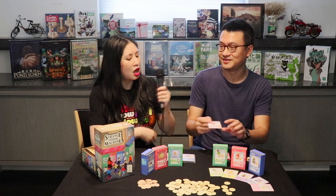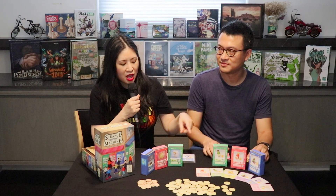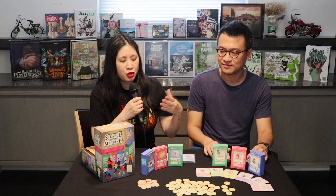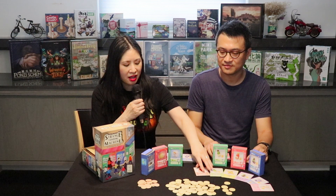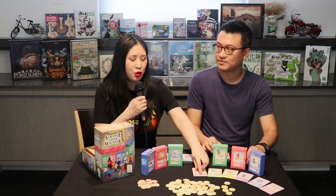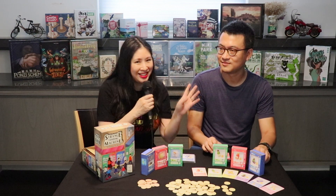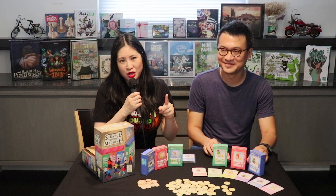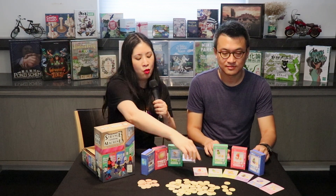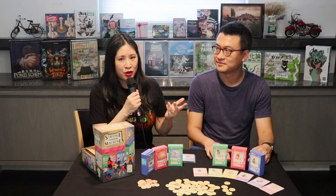In the second game mode, we still use the six different vending machines, but there are actually two different decks for the two different modes. You will switch to a different deck. In this deck, the front of the vending machine shows you the type of goods, but it doesn't show you what it requires — you actually have to go find another card to complete the recipe, the Wizard's Recipe. If you don't, you won't get any points. Your opponents don't know what recipes you're looking for, and you can only get up to five cards, so you really have to be careful what you purchase.